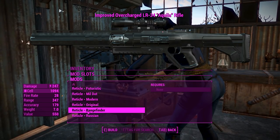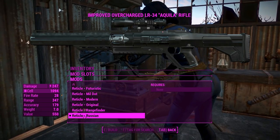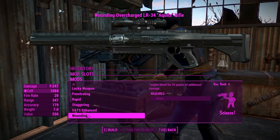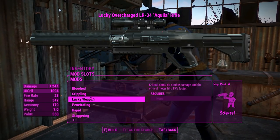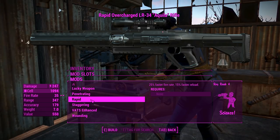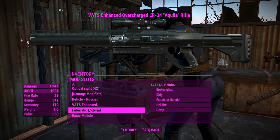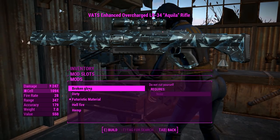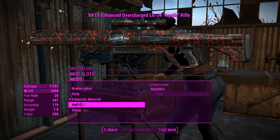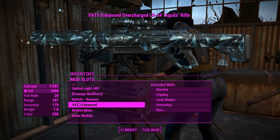You can actually change the reticle of this thing — there's a lot to look at here, but I like the Russian one because it reminds me of my days in Battlefield. You can chuck a legendary effect on it, which is actually kind of good. For a sniper rifle type weapon, we'd probably want instigating, but we've got nothing like that. Since this thing isn't hitting as hard, we're gonna want guaranteed headshots, so we'll chuck on the VATS enhanced effect. The broken glass paint looks pretty friggin awesome, the dirty one is a little bit darker, there's the hellfire one, and then there's the worst one imaginable — that's awful, I'm never putting that on. We'll go with the broken glass one.